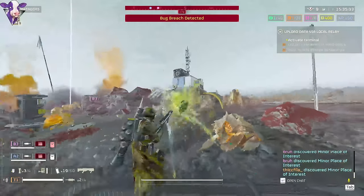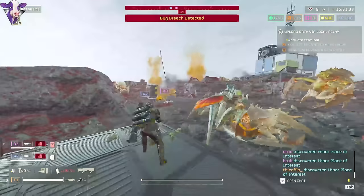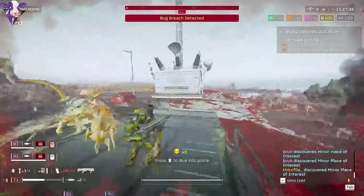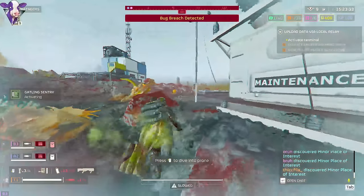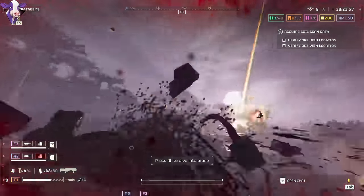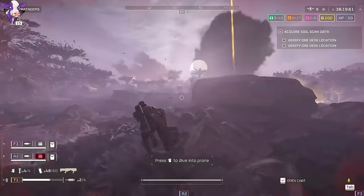It still one-shots hunters, three-shots the orange armored bugs, and still takes care of brood commanders. The stagger does feel a bit worse against stalkers now — although they still get staggered, it doesn't feel like I have a problem against them — but there is a slightly noticeable difference, and if anything, the stagger feels much worse against devastators now.